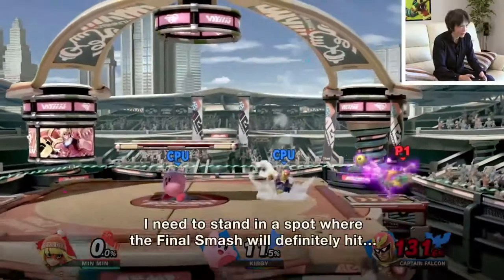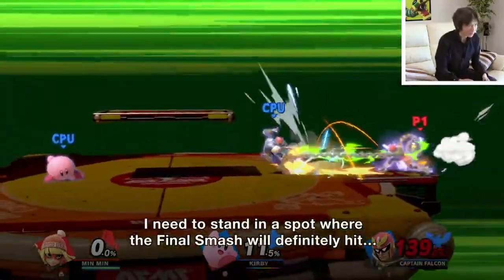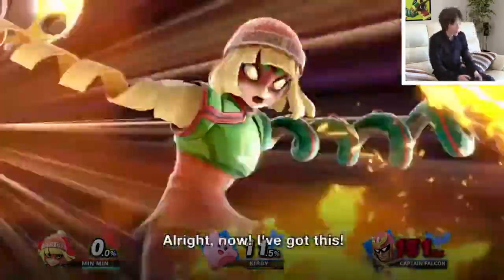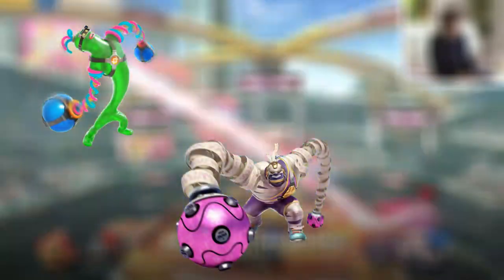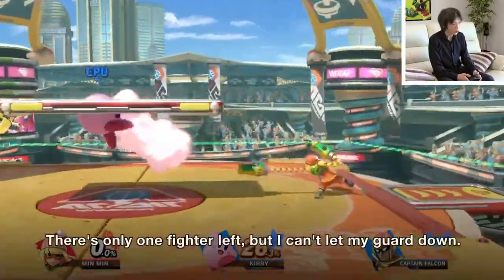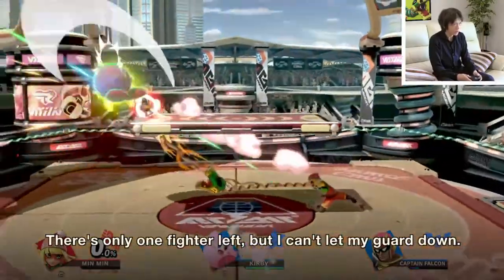Finally, the ARMS DLC spirit board includes six new foes to battle, and it completes the existing ARMS spirit roster with additions like Helix, Master Mummy, and Max Brass. Especially if you're a completionist, they serve as a fun way to continue curating your 1,400-strong spirit collection.